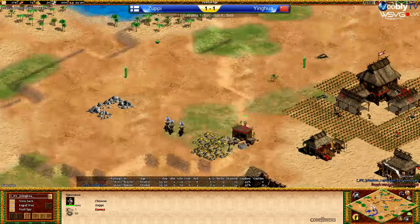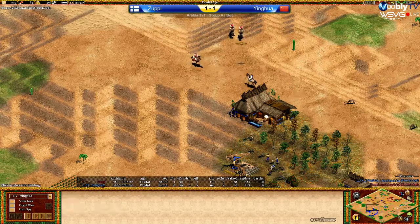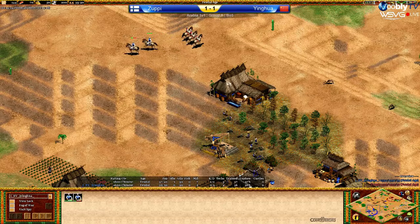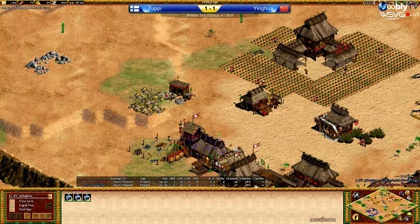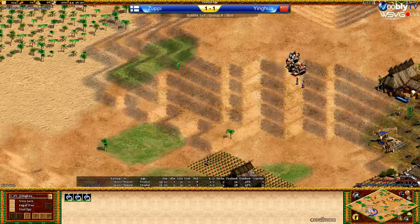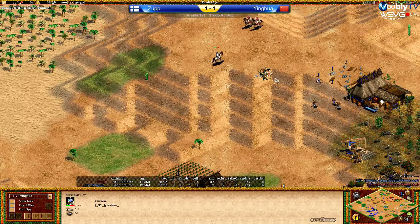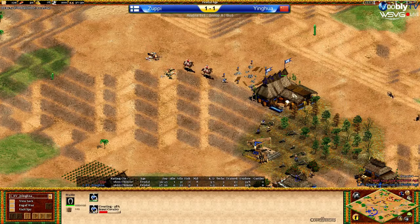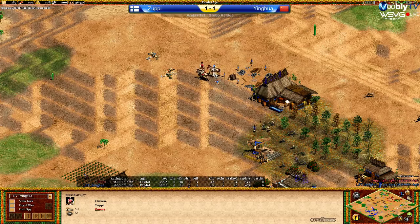Zoopy is now taking gold and making the transition to Archers, sending the second Spearman towards the back as well. This might mean that Yinghua is going to catch him out on the gold. Yinghua goes straight for the Lumber Camp but runs right into the Spears and loses the Scout. Zoopy's got his own Scouts heading across the map — three Scouts. One Spearman is enough to force him away. Zoopy's getting that Scout on low health, and Yinghua comes out to chase him but soon finds there are extra Scouts and runs away. Yinghua still hasn't made the transition to Archers yet, so he's a bit late compared to Zoopy. Despite the earlier Feudal Age, Yinghua hasn't been able to do anything with it so far.